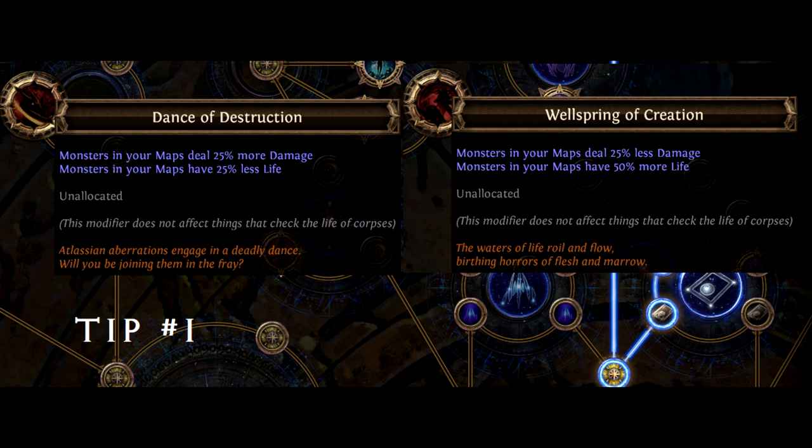Three tips for intermediate players. If a build you're following feels off in a small way, make the change yourself. You don't have to just switch builds.